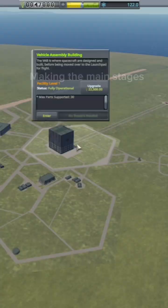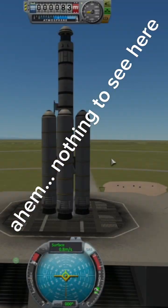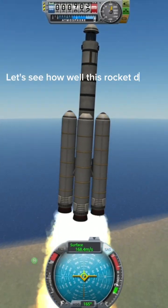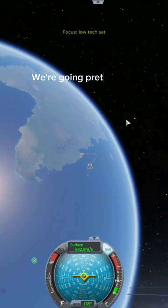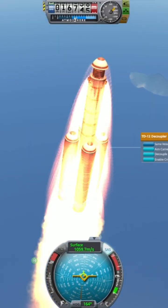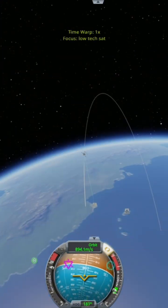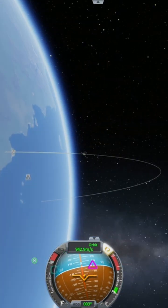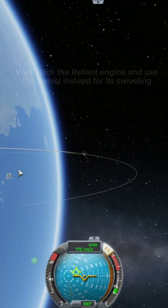Making the main stages now. Let's see how well this rocket does. We're going pretty fast. As you can see, the rocket is spinning — so we'll ditch the Reliant engine and use the Swivel instead for its swiveling ability.